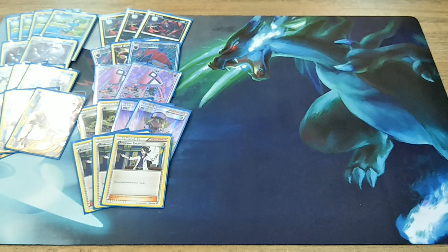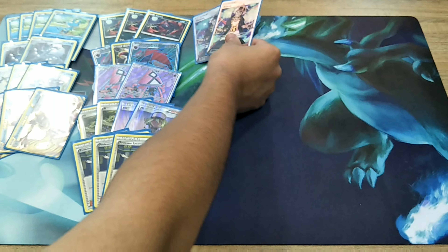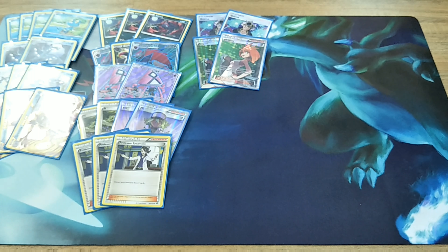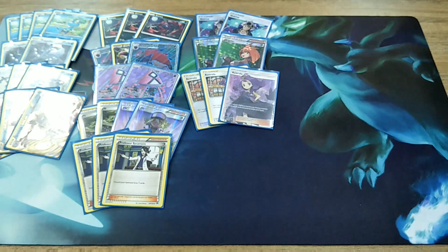With Sycamore, we are trying to dig for Water Energy for the Giant Water Shuriken — that's why we play three copies and not two. Moving on, we're gonna play two copies of Guzma, two copies of Brigette, and three copies of Acerola.